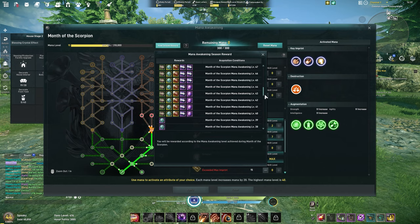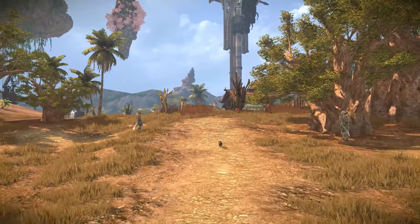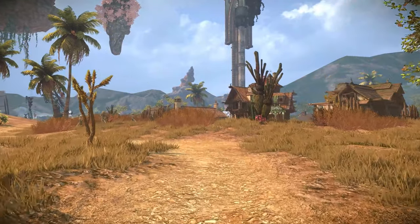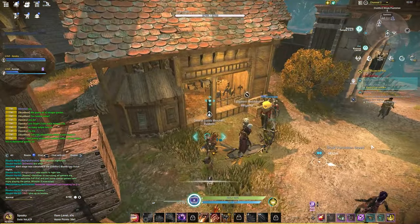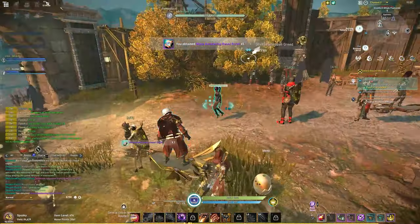These rewards can include special titles, transcendent runes, equipment upgrade materials, and a special weapon upon reaching level 70. Though this is a monthly system, you will receive a mana XP potion at the end of the season. The amount of XP you receive will depend on the level you got previously. Keep in mind that you cannot reset mana once it's been applied — it will require you to buy a mana scroll, which can be purchased from a general store for 50,000 gold.